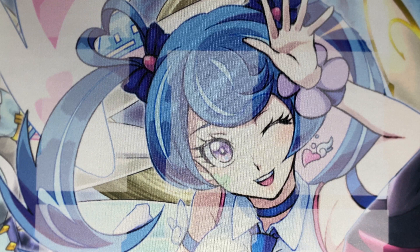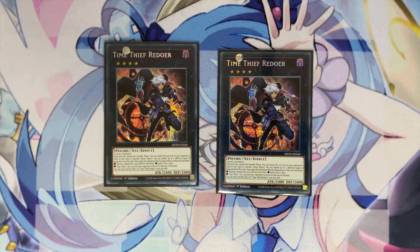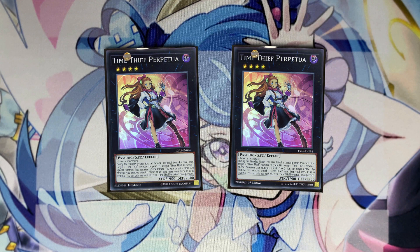Let's start with the extra deck. We have two copies of Redoer — you don't need to max this out. This card is not going to get destroyed twice in a duel. You'd have to get Droplet or Dark Ruler twice for this card to be destroyed because it keeps jumping off the field. And even if both copies get destroyed, Perpetua can bring it back. Two copies of Perpetua — this card makes sure Redoer has a trap under it even if you didn't open Shade Brigandine. It gives you more advantage by bringing back Winders from the grave for more cards.